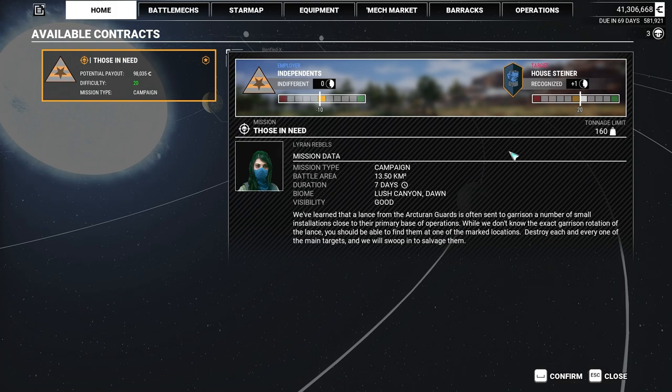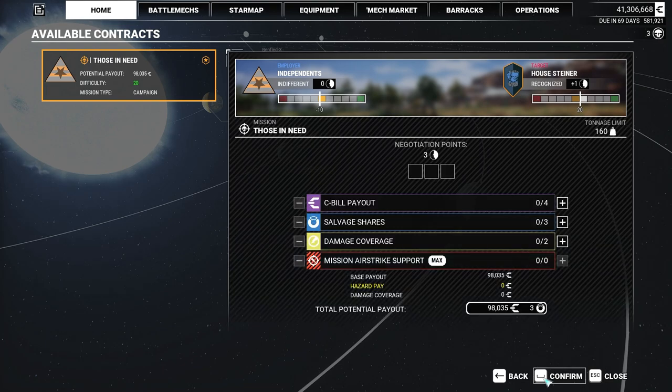Tonnage is 160 - this is an easier one. 'We've learned that a lance of the Arcturian Guards is often sent to garrison a number of small installations. Destroy each and every one of the main targets and we'll swoop in and salvage them.' Oh - everything is so different.